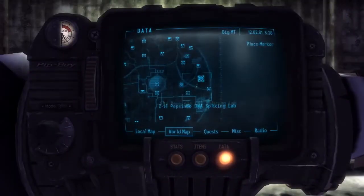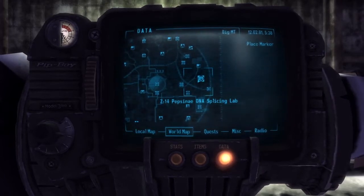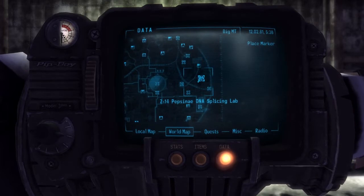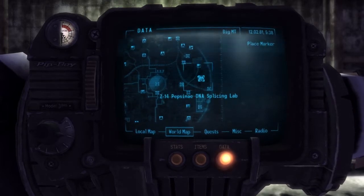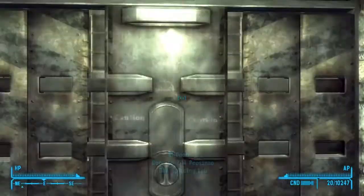Hello ladies and gentlemen, my name is TheFacelessStrategist and in this video I'll be showing you how to get the unique armor called the Atomic-valence tri-radii-oscillator. You can find one at the Z14 Pepsinae DNA Splicing Lab by killing specimen 73.